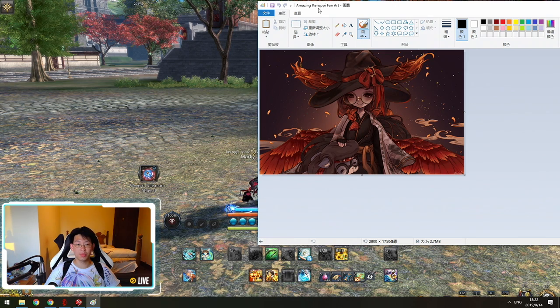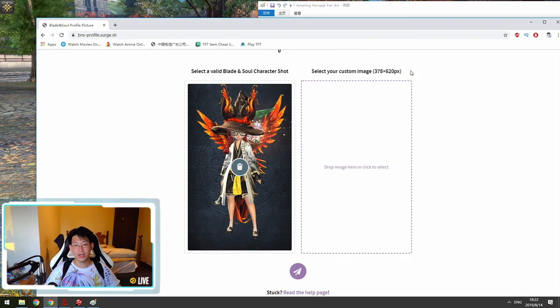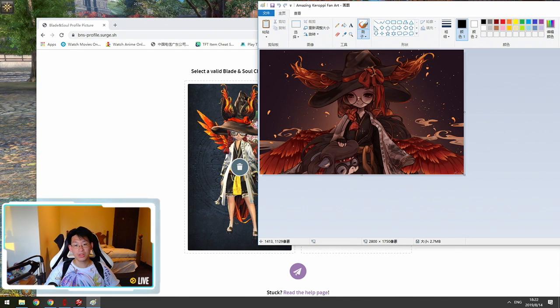You'll see at the bottom right it says 2800 by 1750 — that is the total pixel density of the picture. We need to make this smaller to fit it into our F2 profile, because the requirement is 378 by 620 and that's the biggest size the picture can be.